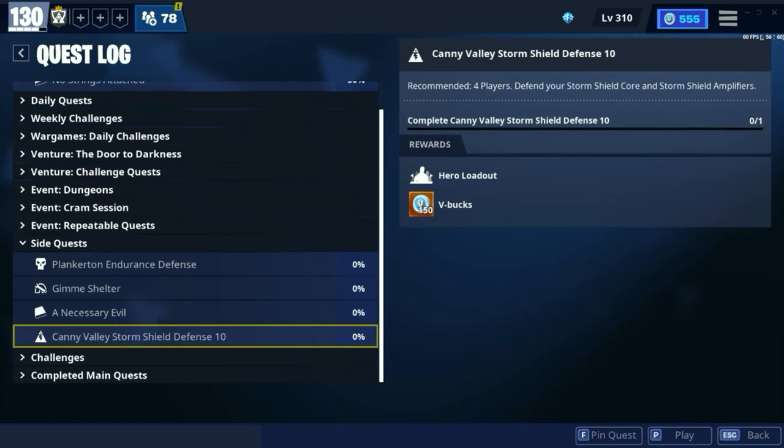For tip number nine, completing any SSD 10 in a region will unlock an extra hero loadout slot and will also reward you 150 V-Bucks.